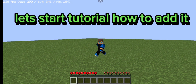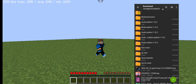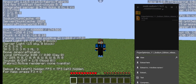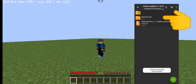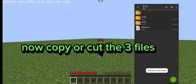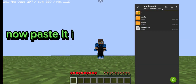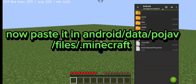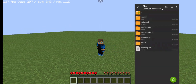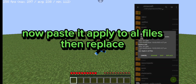Let's start the tutorial on how to add it. Download the file from Discord. Extract it. Now copy or cut the 3 files. Now paste them in android/data/com.mojang/files/.minecraft.